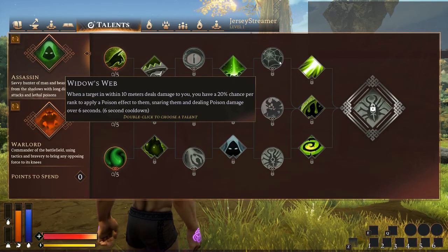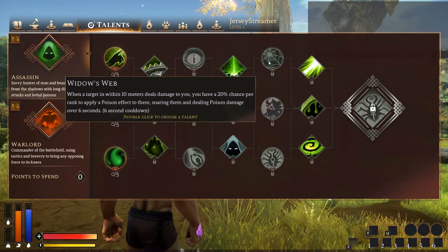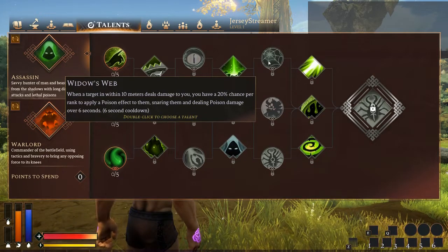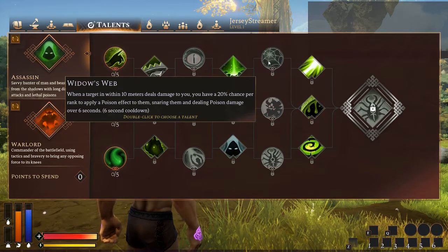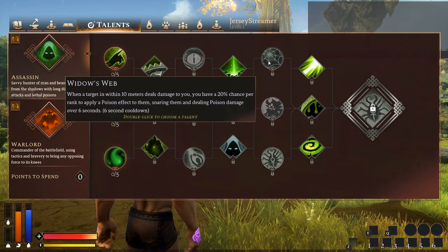Next talents — when a target within 10 meters damages you, you have a 20% chance per rank to apply a poison effect, snaring them and dealing poison damage. This is one of my favorite talents — it applies to everything. The only downfall is you have to be within 10 meters. If you enjoy shooting from further away, it's more of a safety net. If something gets up close in PvE, just let them hit you — with 5 ranks they're getting snared and poisoned, letting you get away. In PvP close range, this will happen to enemies all the time.